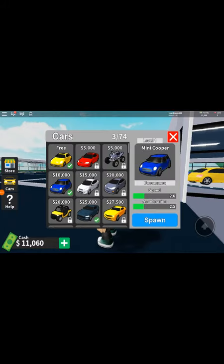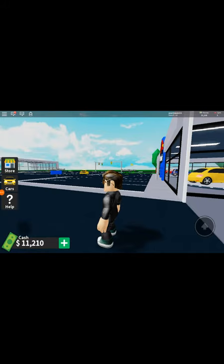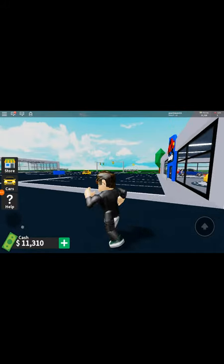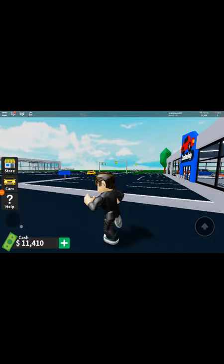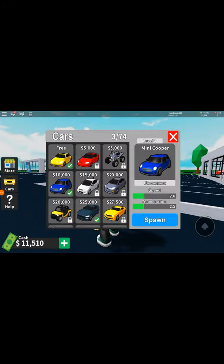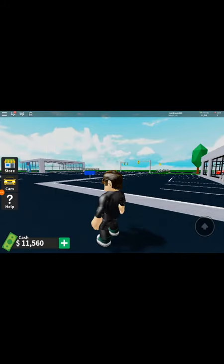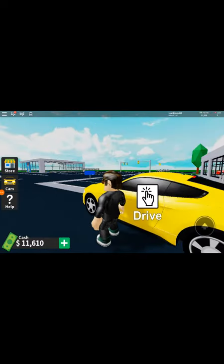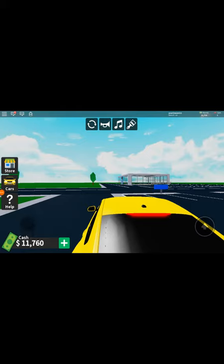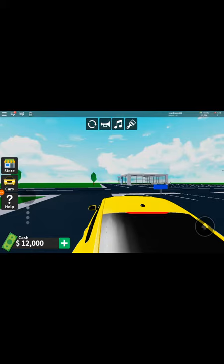I'm gonna get myself a mini cooper. Apparently I can't spawn here — oh my gosh. If the game was running smoothly I would show how fast the Mustang is in this game — it goes really fast. And of course it's yellow again because why would it not be yellow? A yellow Mustang — oh my god, the lag.